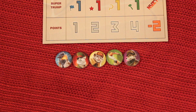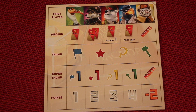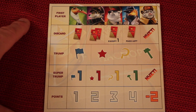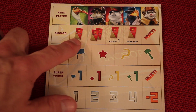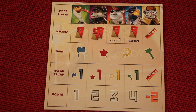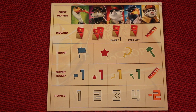Now let's go to the first phase of the game. Everyone gets a bunch of tokens for their character. Whoever the dealer is places their token first, then everyone else places a token clockwise. There are five different categories: points, super trump, trump, discard, and first player. This sets up the trick-taking stage — we'll know who the first player is, how many cards we'll discard, which suit is trump, which card is super trump, and how many points each trick is worth this round.